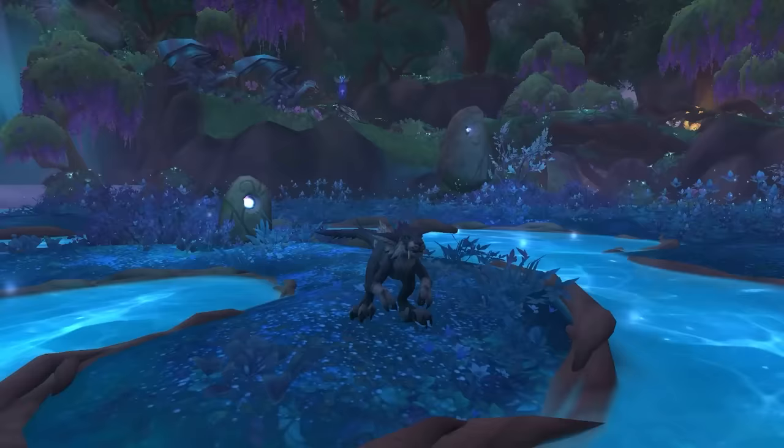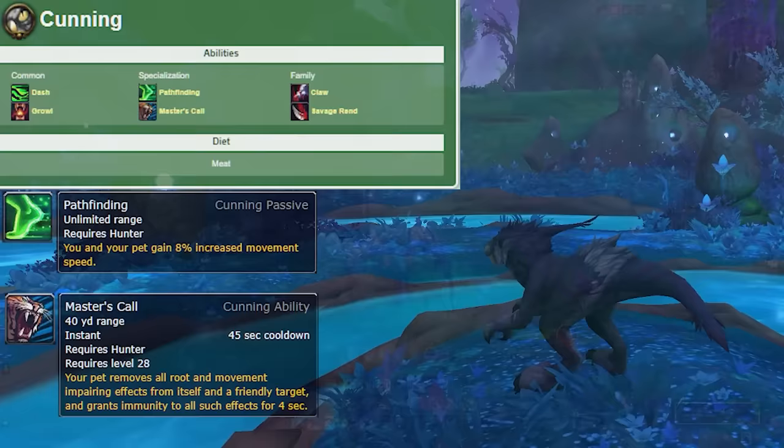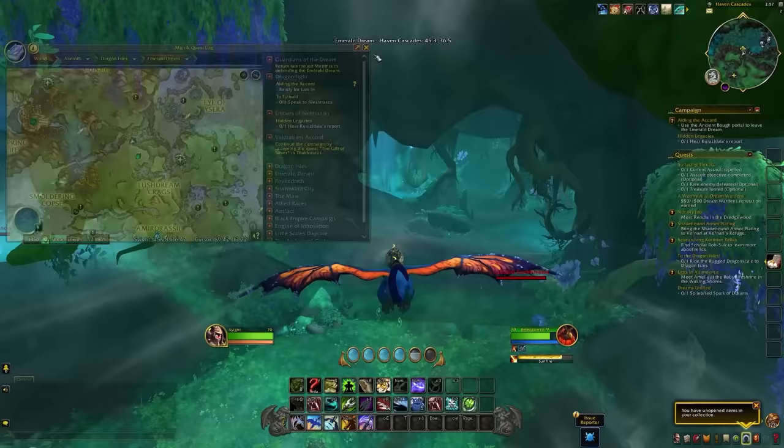The next pet is going to be these dream talons — a weird mix between a raptor and a cat, but they look really good. They are in the raptor family, making them a cunning pet, which also means any hunter spec will be able to tame them. There's going to be one in particular with a unique purplish color that can be found on one mob within the dream.